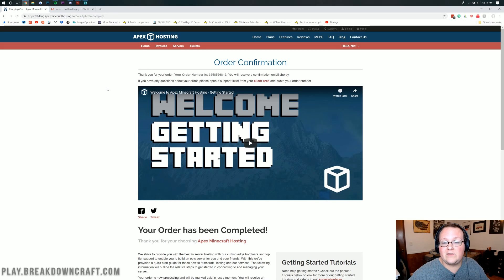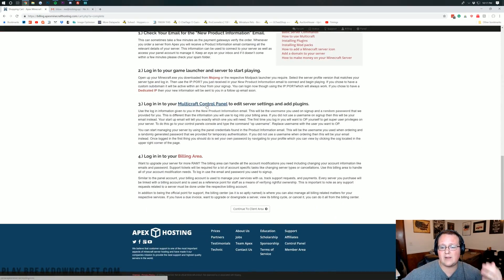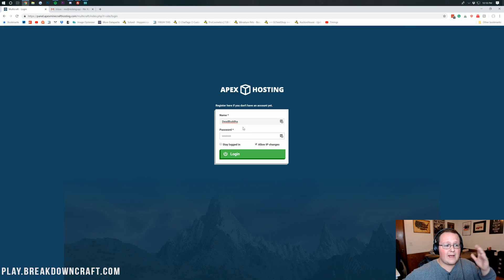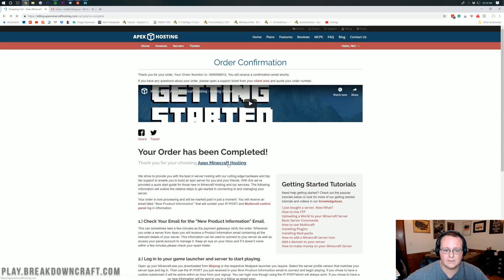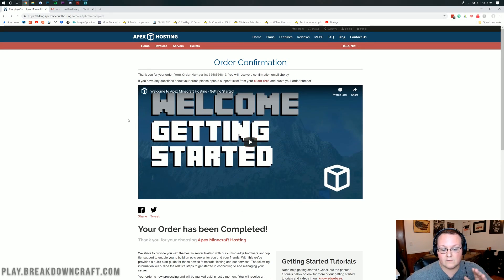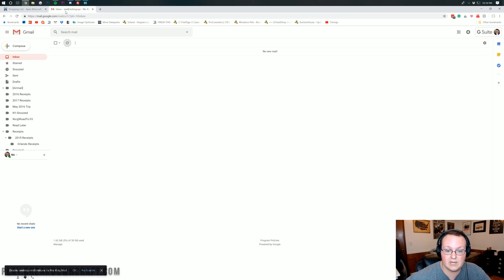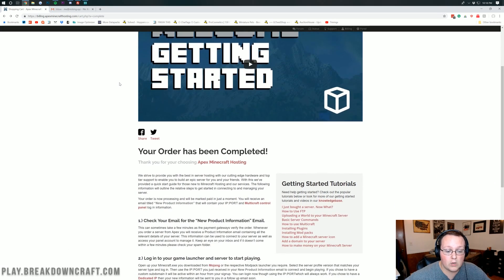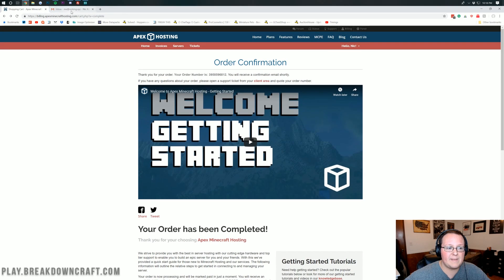Once you've entered your information and clicked Complete and Place Order, you'll be taken to the order confirmation page. This has your order number and instructions on how to get started — they even have info on how to install plugins and everything. From there, I'd recommend going over to your email. It could take up to 30 minutes for the email to come through, but typically it's a lot quicker than that. I literally just placed my order right before I started recording.